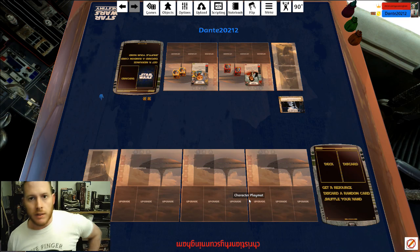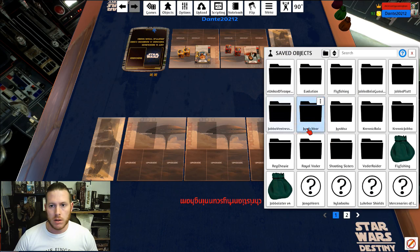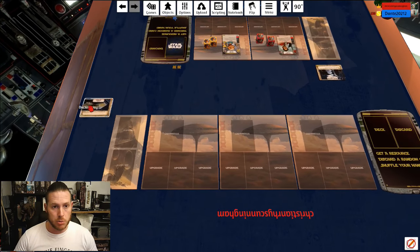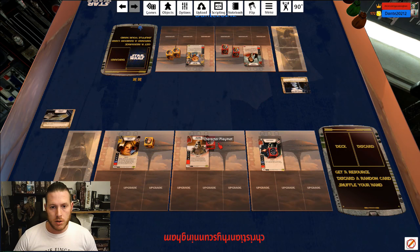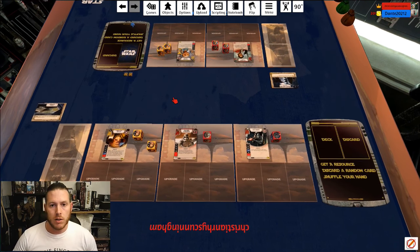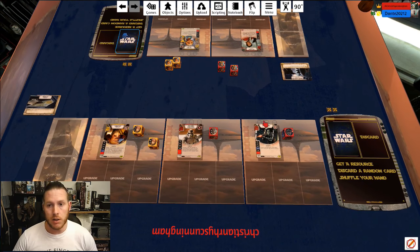How are you going? Right then, so we've got Europeans coming up and Dante is very kindly going to test some Poe/Maz with us. I'm going to go for the old Unkar, Stormtrooper, Death Trooper, and we'll just get straight into this and see what we can do with this deck against that deck, because I have got three not massively strong characters and Dante knows how to play Poe/Maz. He's good with it. It's the first time I've played Imperial Inspection deck against Poe/Maz, so let's see what happens.